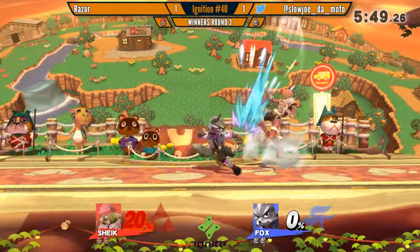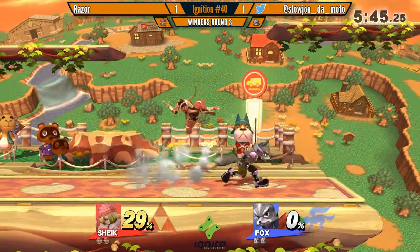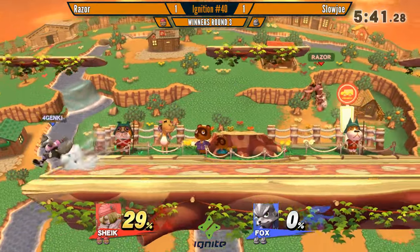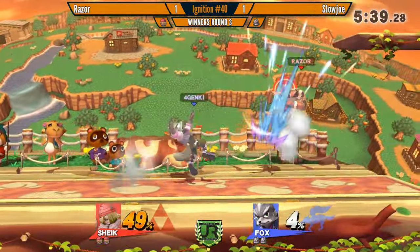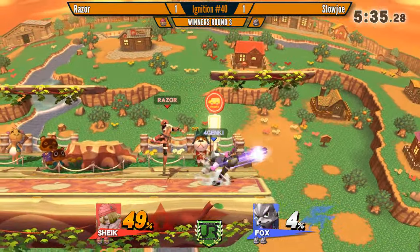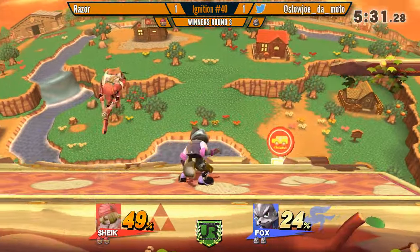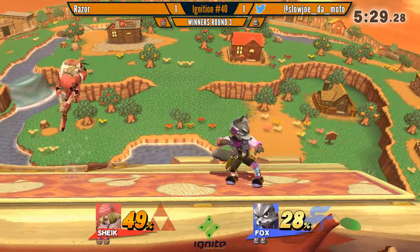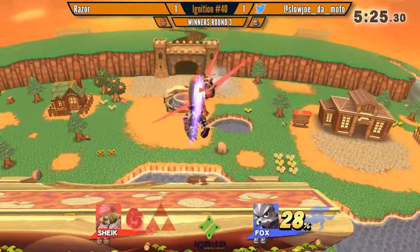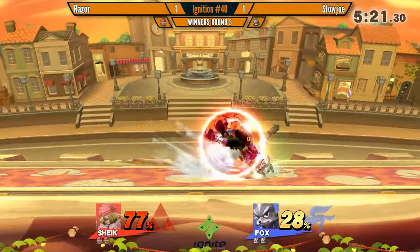Keep holy shield. Easy damage. I think Razor's going to go for another grab — he keeps landing fair and just getting nothing out of it. He has to convert off those hits because you don't get many of them.